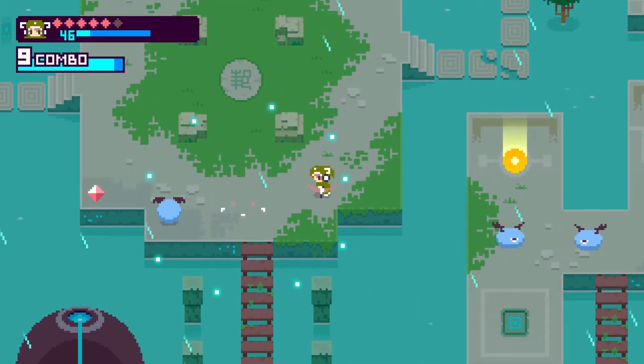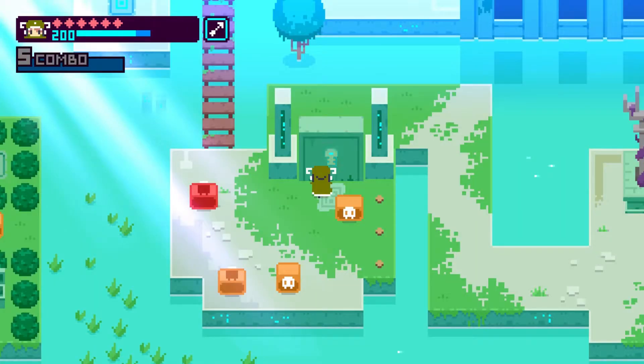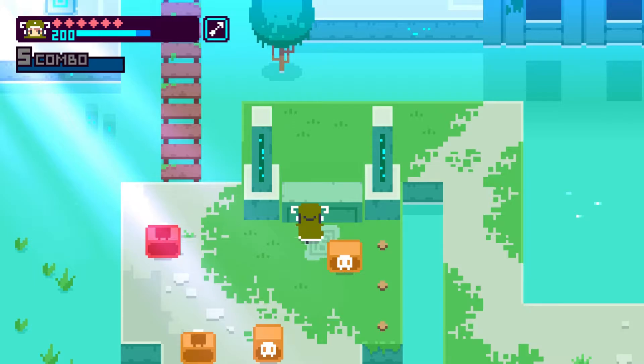I like the fact that you can earn points from your combos. These points are required to perform certain actions including clearing the gates and opening chests, so you can't just dash by the enemies — you need to engage.